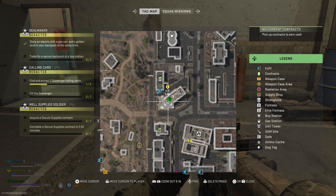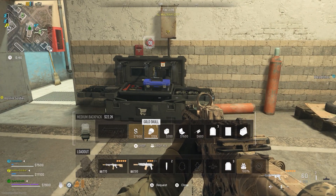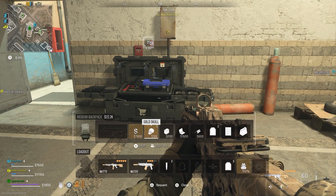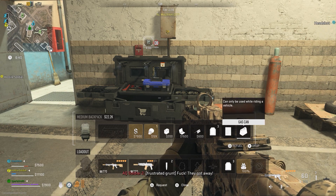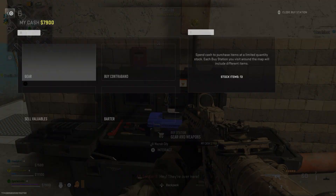This is for the new Redacted faction. You need an electric Jill, a gas can, and a gold skull. Two of them are very easy to get. The gold skull is a guaranteed juggernaut drop — if the juggernaut's in your game, though it's not in there every time anymore. Otherwise you can find it in certain locked rooms, that kind of thing.